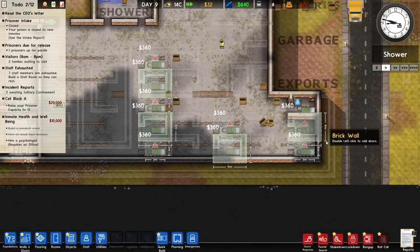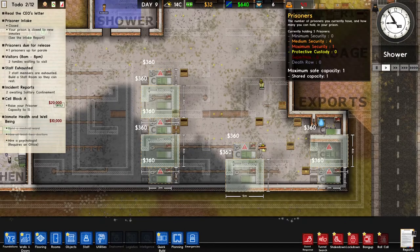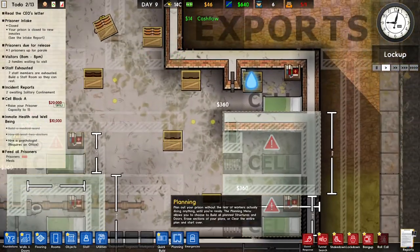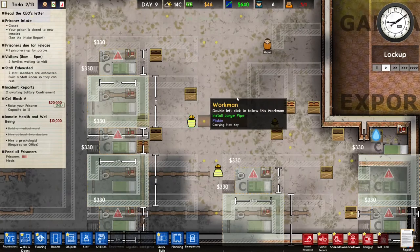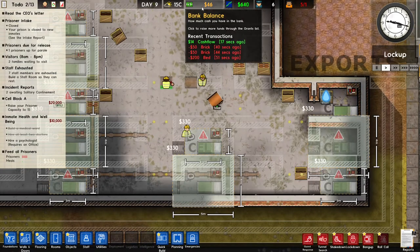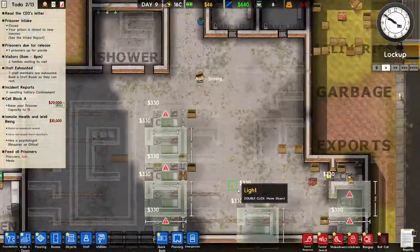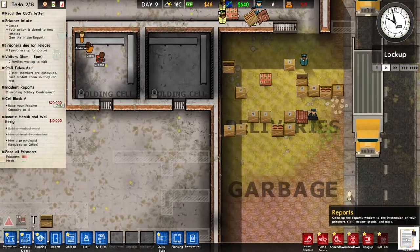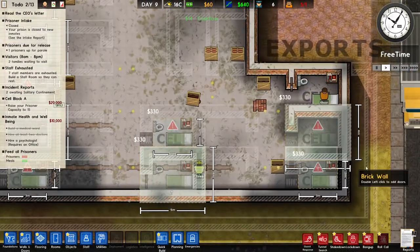Okay, I just ran out of money. That's okay — we built a bunch of cells which means we can take in a lot more prisoners. They're all facing the left side for now because it's just easier to build. I can copy and paste since I already built one. I don't have any money right now so I'm just gonna wait until these cells are built and then we can take in more prisoners.